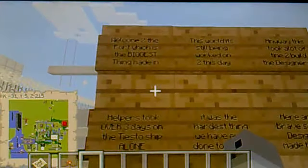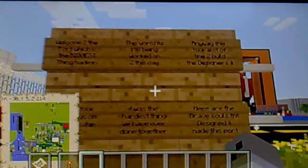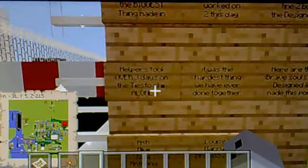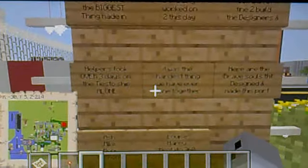Moving on, we have Port City — this is where most of our time was put in. There's a sign explaining everything: welcome to the port, the biggest thing made within this world, still being worked on to this day. This took a lot of time to build and the designers and helpers took over three days on the Tiesto ship alone, which is the one you're looking at right now. It was the hardest thing we have ever done together.